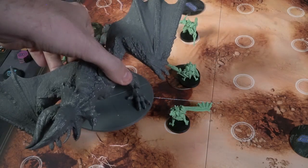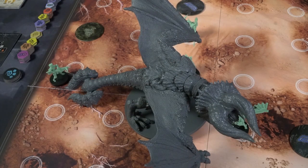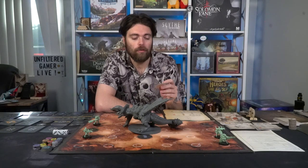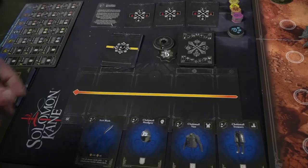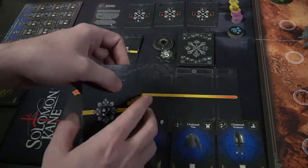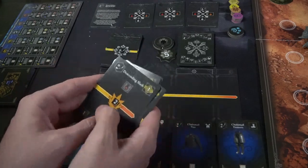If two players are equidistant from the monster, it targets the one with the highest threat token — for instance, a five token versus a seven token means the monster goes for the seven. Then the next monster behavior card is drawn. For a Tail Sweep to the left, the monster moves up to two spaces facing the chosen player and executes its attack. If it hits you, the dodge requirement might be five; you can discard cards from your hand with dodge values totaling five to avoid the damage — though you'll lose those cards for your next turn.